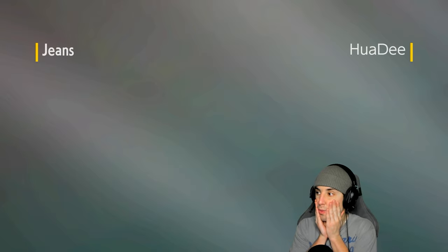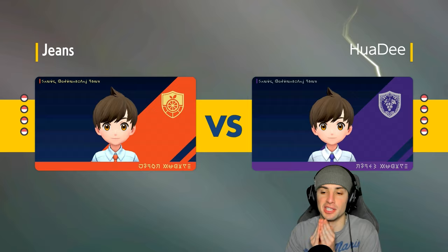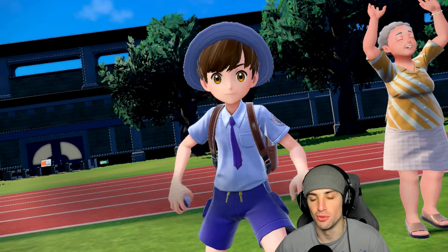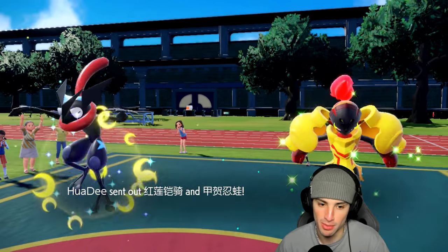Wait — I have Haze on my Greninja and I didn't bring it! That hurts the soul. Hopefully we won't have to deal with setup but probably we will. Armarouge and screen ninja come out — not terrible. Muddy Water could fly across, they could go into Grass Tera.